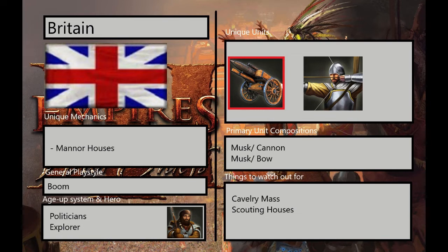Britain loves to boom, and Britain players love to boom. That's not all they can do, but it is very easy for them to transition any strategy they do into a boom, because they basically just have to build houses, which they have to do anyway for any strategy in the game. So Great Britain is a very easy civilization to get into — it's very simple, which is why you see this page as rather lackluster.